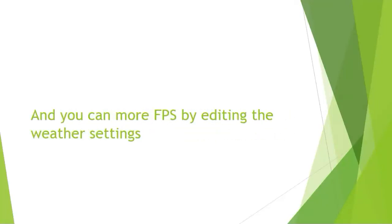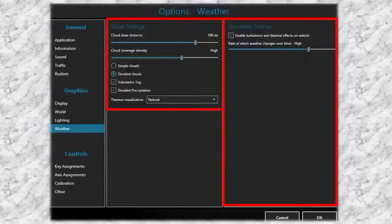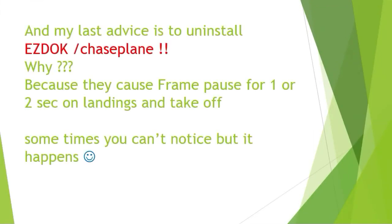You can also get more FPS through advanced word settings, so make sure to set the neutral and frame rates very high. My last advice is to uninstall ASdock and ChasePlane, because they cause frame pauses for one or two seconds on landing and takeoff.